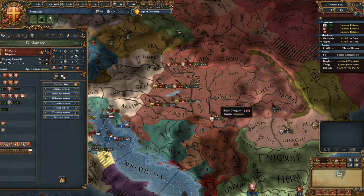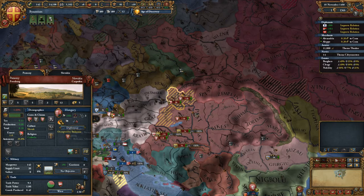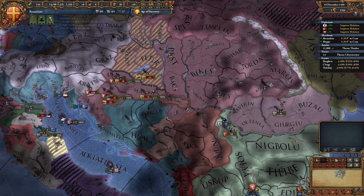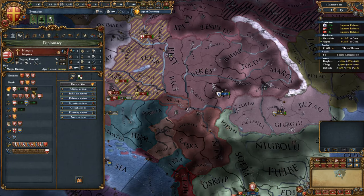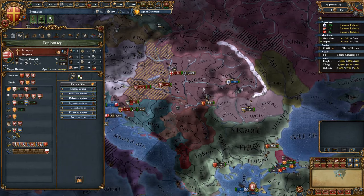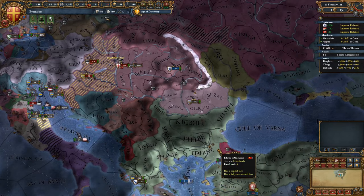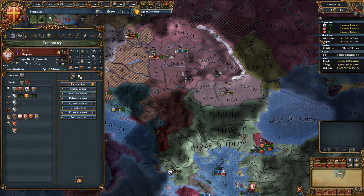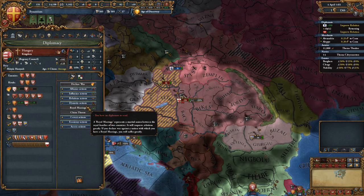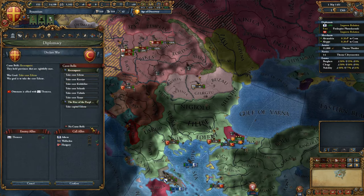Hungary started a war for Poznan — where the hell is that? Austria has abandoned Hungary, poor Hungary. I don't know if I should stay allied with Hungary. Should I attack the Turks? I can't right now. I'm going to drop this alliance. They don't even have a royal marriage — there, have a royal marriage, Hungary. Can I attack the Turks? I think I could.